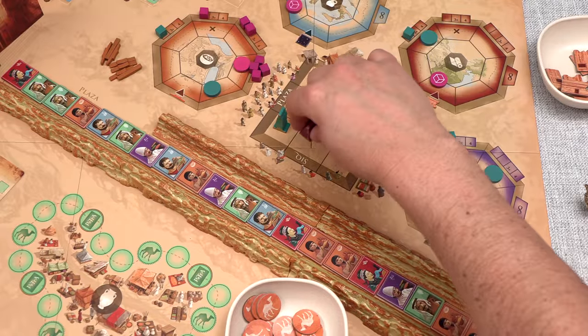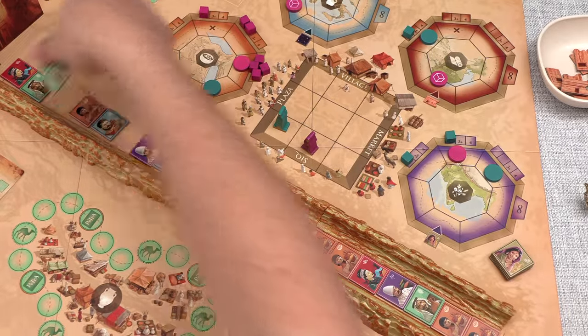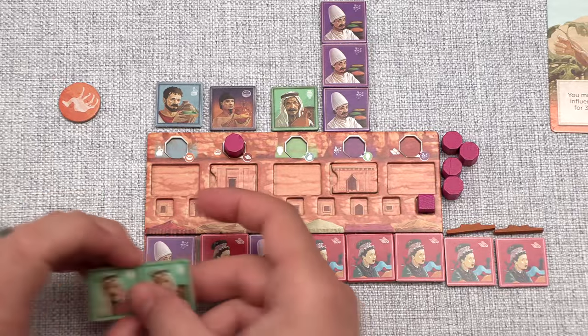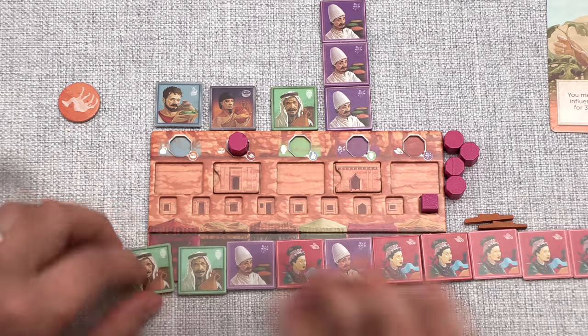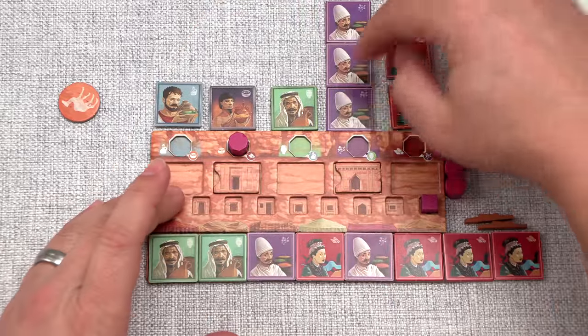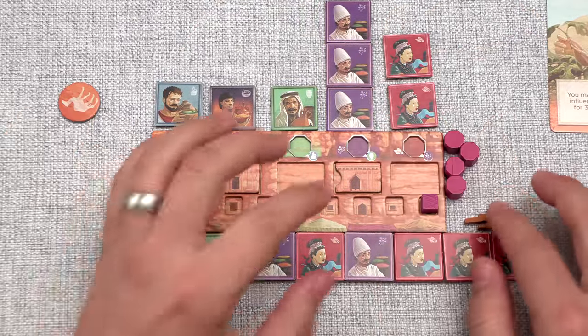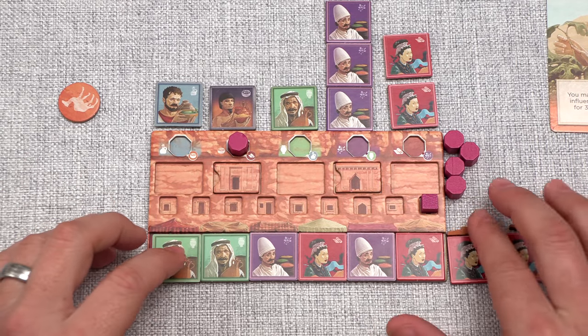It's our turn and let's do a plaza action, taking these two local traders. All we need is to place one more influence cube. Taking these slides things down to push tiles up to the settlement, and also our Indian settlements trade with locals, so a market action next turn might get us the victory.